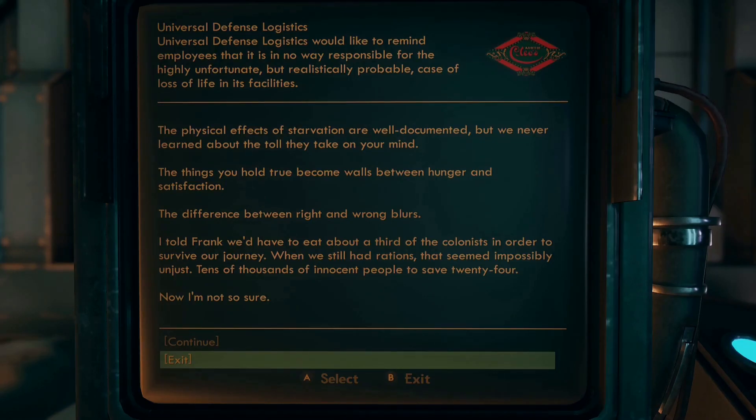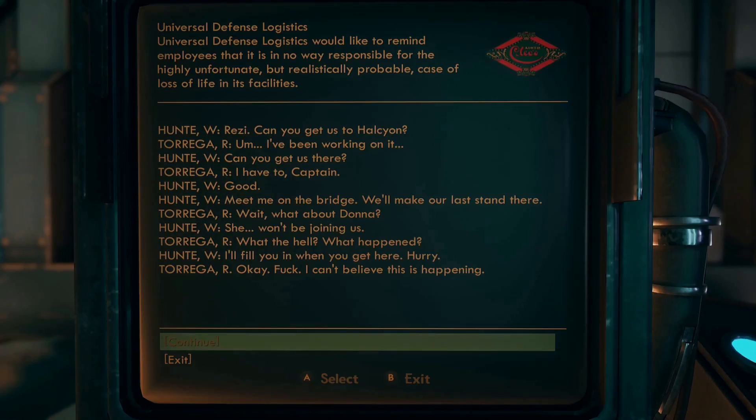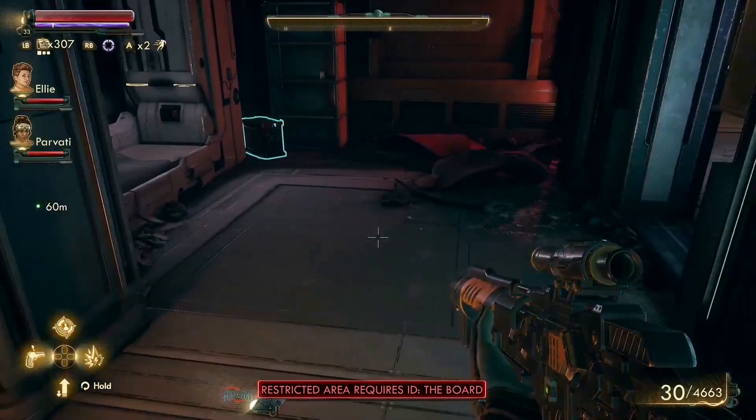The physical effects of starvation are well documented — never learned about the total toll on your mind. Things hold true. Become walls between hunger and satisfaction — the difference between right and wrong blurs. I told Frank about eating a third of the colonists in order to survive the journey. Attention to all crew — I don't know who let Frank Nolda out of his cell, but he's now an enemy of this ship. Anyone in league with him will be in prison. Caught tampering with cold storage — possibly frozen. Can you get us to Halcyon? I've been working on it. Good — meet me on the bridge.